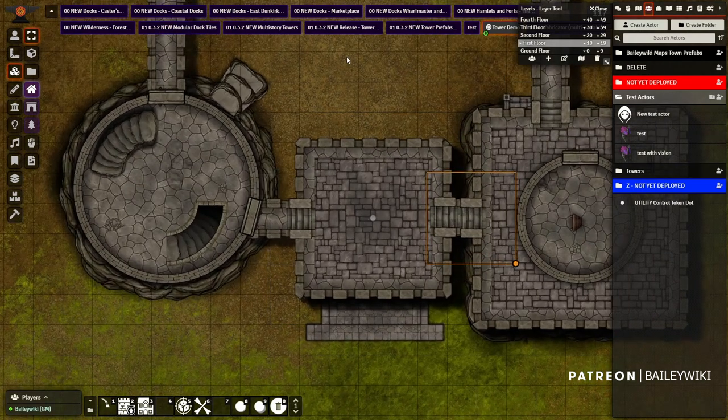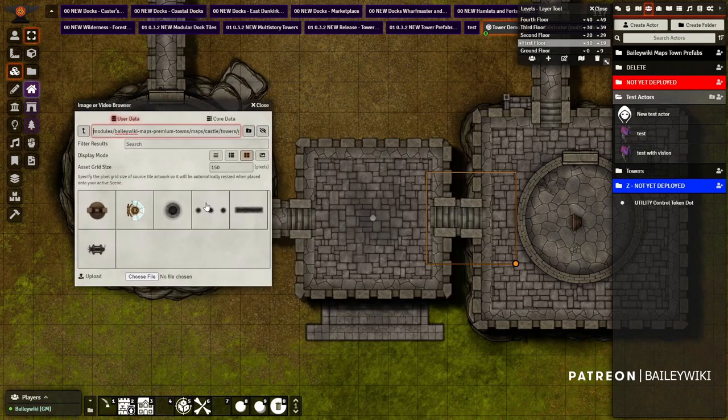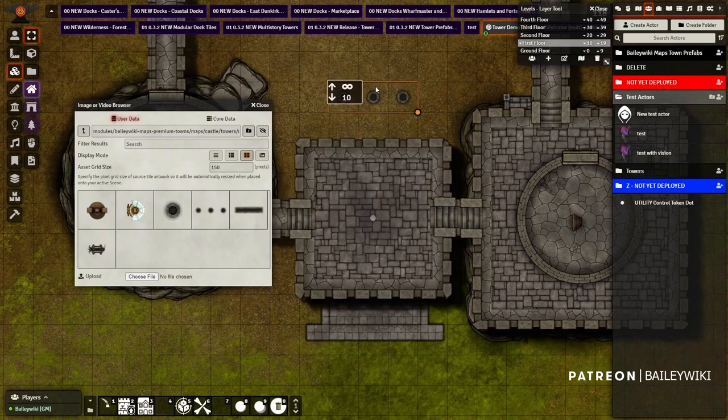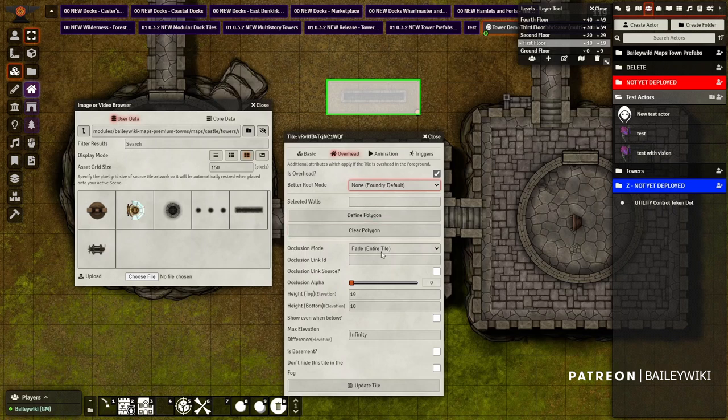Now I'm on the top piece — maybe I want some more things going on here. I've got these things called decor items. Maybe I want some murder holes, so I'll drop these murder holes in. I have to make sure the z-order is right — I'll set them to 103. I want them to fade. Let's see how this looks. Maybe I want this to do the same thing. Let's set that to infinity.